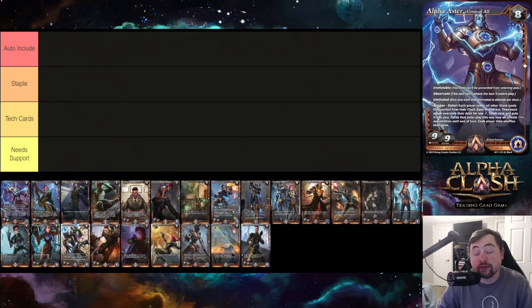Hello everyone, welcome to another episode of TCU Talk Back. Today we're getting back into Alpha Clash content, talking about the new set that just came out — Set One — and I'm going to go card by card, color by color, and try to give you the best card set review per color, giving you a good general baseline as you start this game.